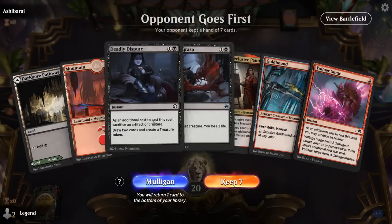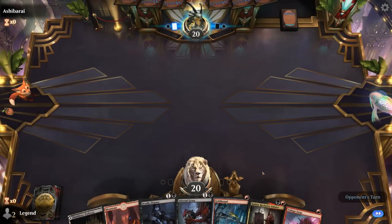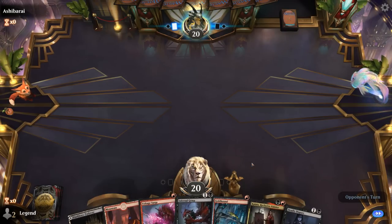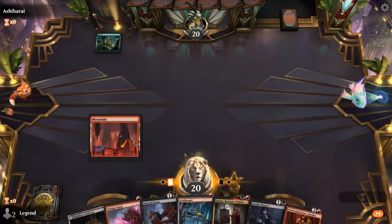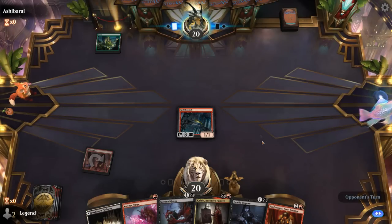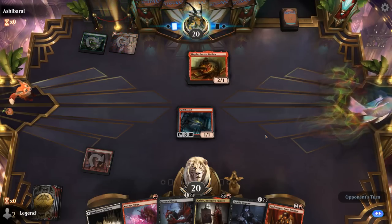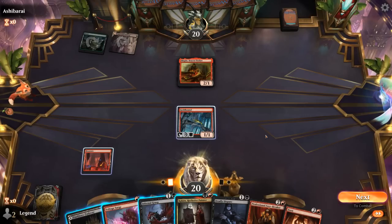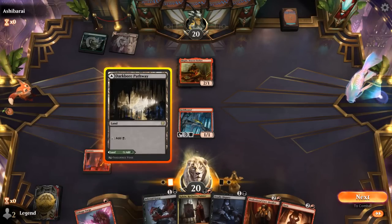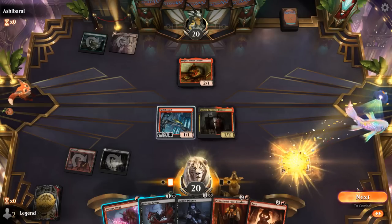Alright, we're on the draw and we've got the potential of a turn 2 Security Rocks with 2 +1/+1 counters if we draw it. Turn 1 Goldhound, turn 2 Kalain will set that up. We still have some nice interaction with Voltage Surge and Grasp, and Deadly Dispute will combine nicely with the rest of our hand. Opponent plays a forest — and a Magda is probably a must-answer for us, although Goldhound does block it profitably. So maybe it's okay to just play Kalain and pass, then we can always Voltage Surge or even Infernal Grasp if really necessary.